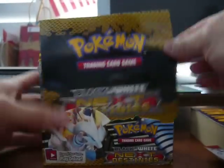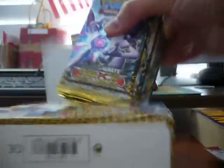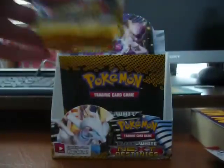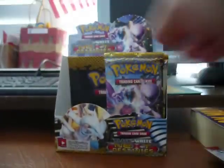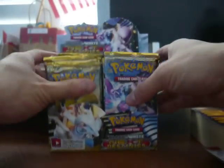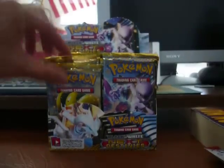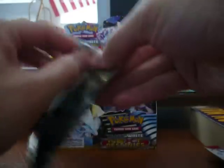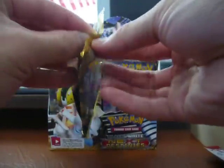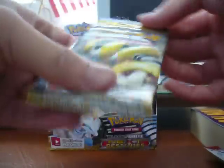The one I probably wouldn't want the most is Shaymin. Of all these legendary Pokemon, Mewtwo is my favorite, but the Zekrom one looks pretty cool too, and the Kyurem — I want that one too. So my top three EXs that I want are the Mewtwo, the Kyurem, and the Zekrom EX. I'll be attempting to complete the set, but I'm pretty sure it will be quite hard since all these EXs are so hard to find.